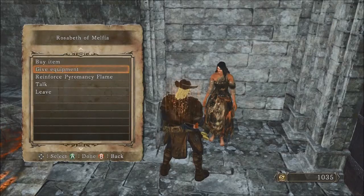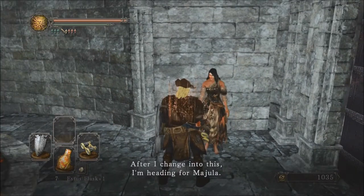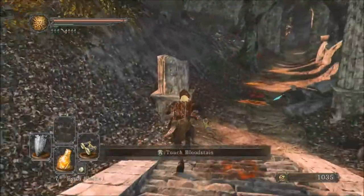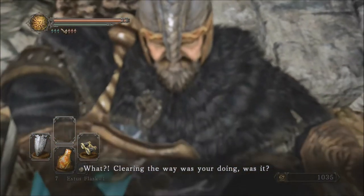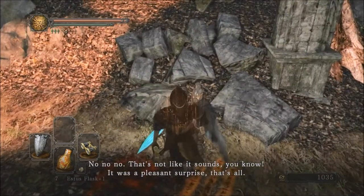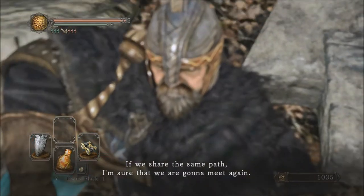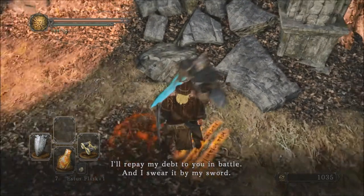I'll talk about her stuff later, because after we rest at a bonfire she will return to Majula, thankfully. Now that the statue is gone, we can free up Benhart here to summon him later for a couple of boss fights. Hey, you dick. That sword is not especially good, although it does look really cool.